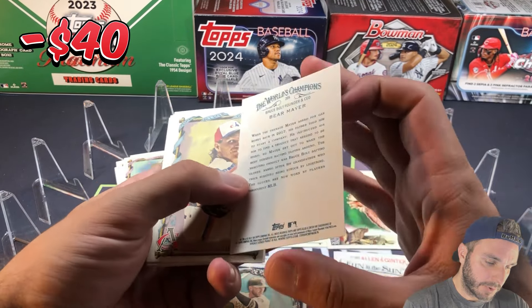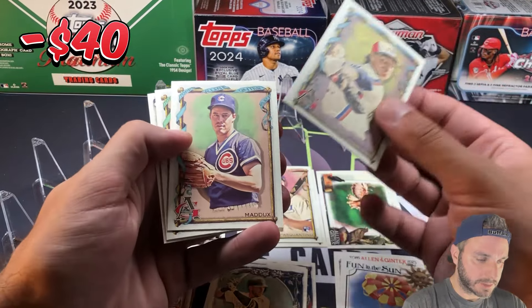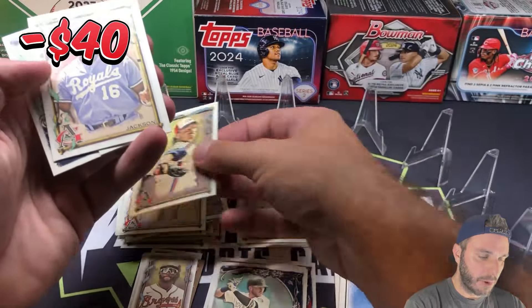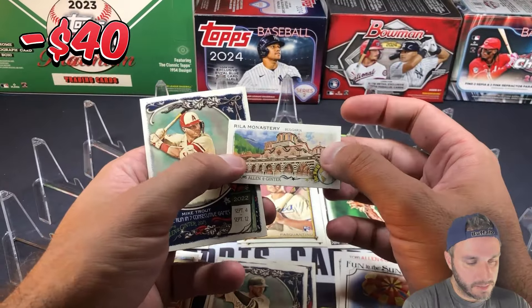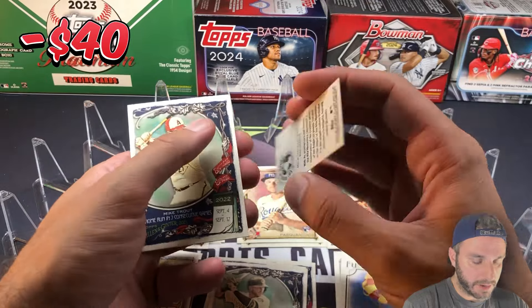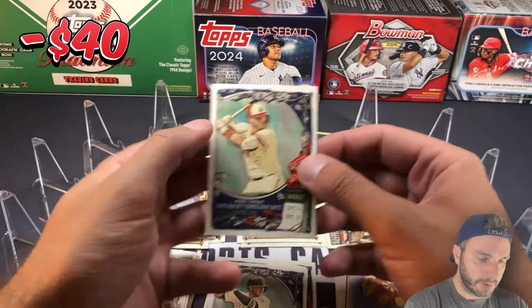Bear Mire. Randy Johnson with the Expos, Greg Maddux, Bo Jackson. The mini — Rila Monastery in Bulgaria. And Mike Trout.